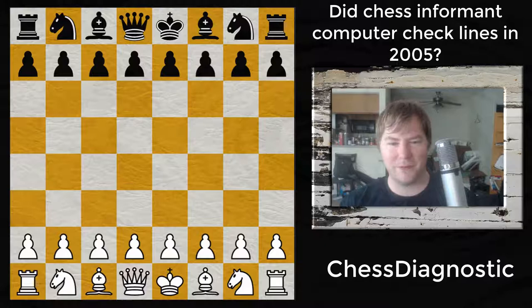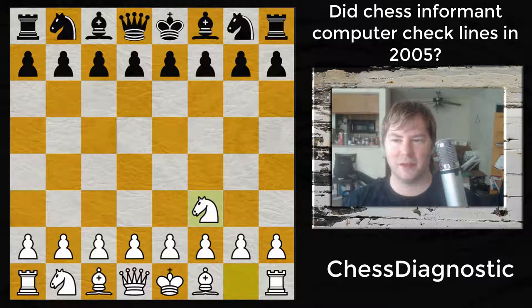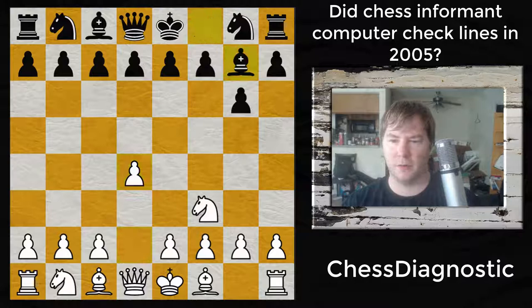Francisco Vallejo Pons was probably my favorite player at the time just because he played really creative, attacking, and brilliant chess. This is a game as white and it starts in a Reti opening with knight to f3, g6, d4, bishop to g7, developing that bishop, c4.